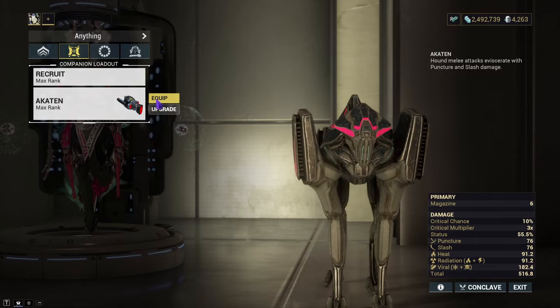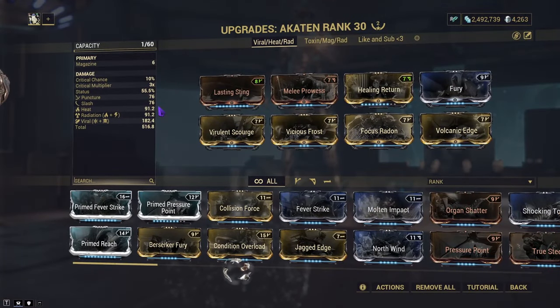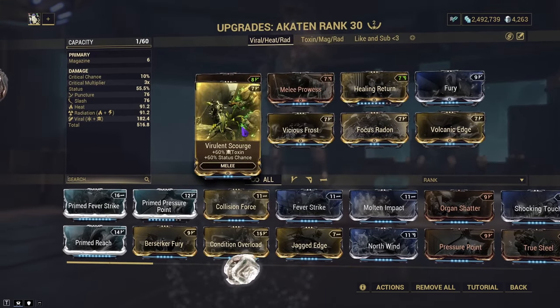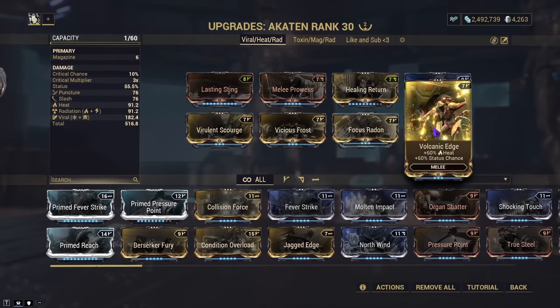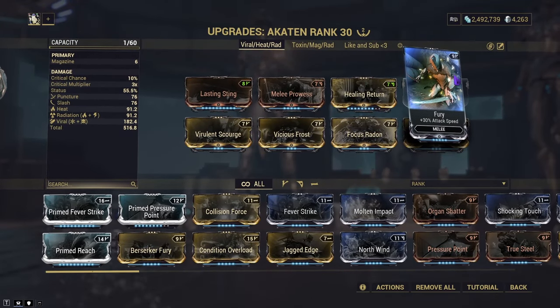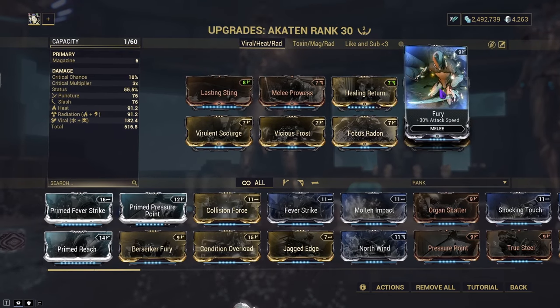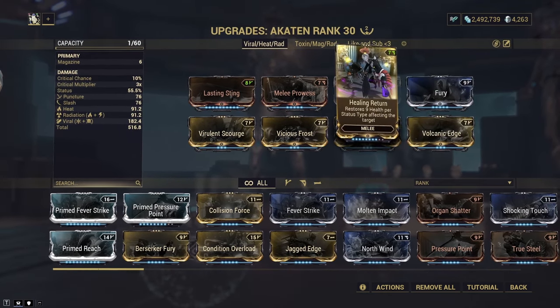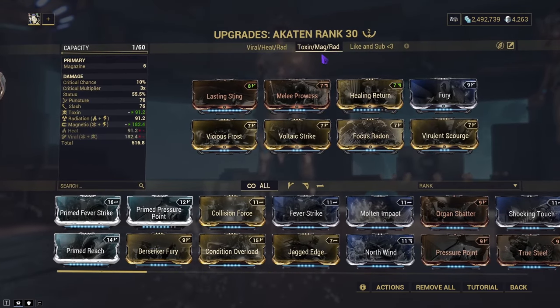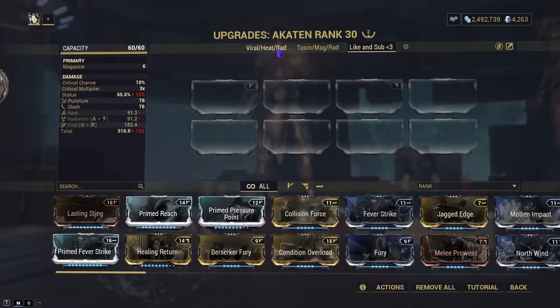So I'll show off how I built my Hound and how it affects enemies. My Akaten is built specifically for doing as much status as humanly possible. It has Lasting Sting so the duration is longer, Melee Power for status chance, Virulent Scourge, Vicious Frost, Volcanic Edge, and Focus Radon. Fury and Reach have not been confirmed to work but I put them on to test. Healing Return helps keep it alive in missions. We have Viral, Heat, Radiation, Toxin, and Magnetic status all covered.